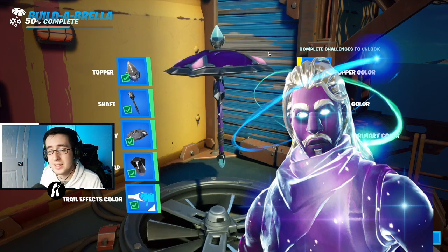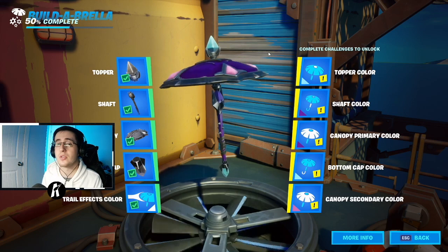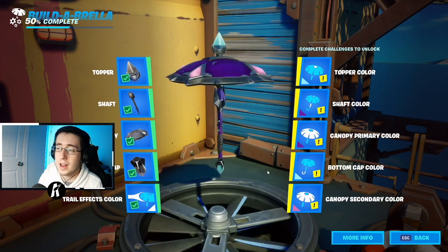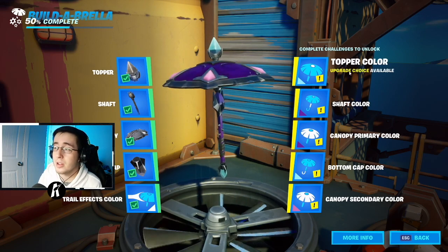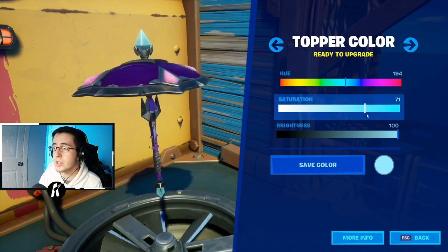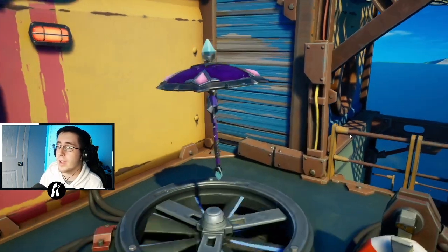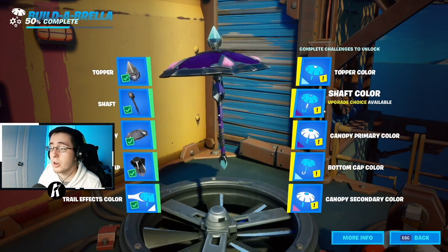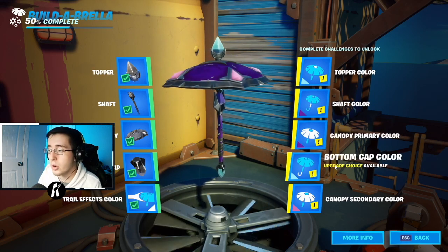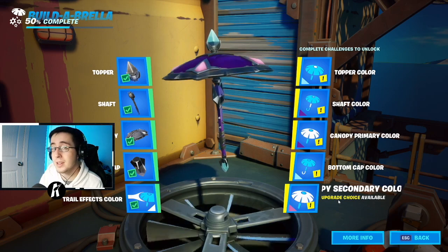For the Galaxy skin, the primary colors are purple and pink, but if you pay attention to the detail you have light blue stars floating around the head. I tried to incorporate that with the top and bottom. The topper is a custom light blue — brightness all the way up, saturation at about 71, and hue at 194. The shaft color and canopy primary color are both dark purple. The bottom cap color is that same custom light blue, and the canopy secondary color is light pink.